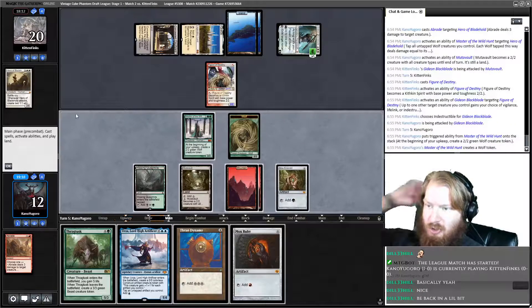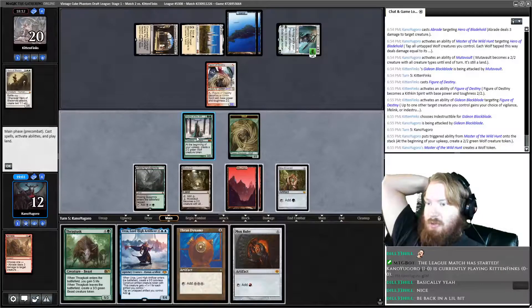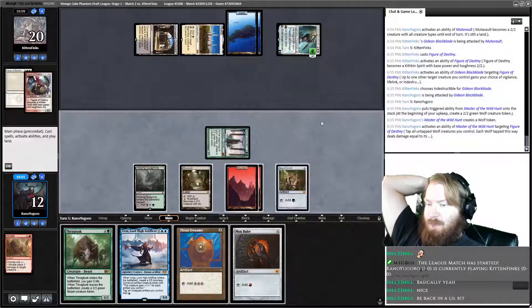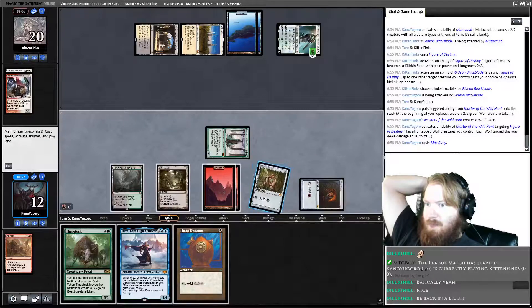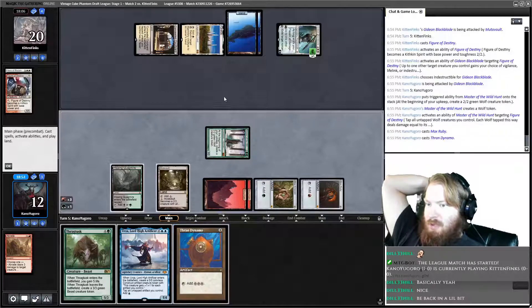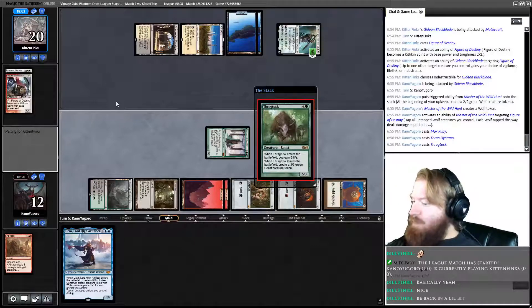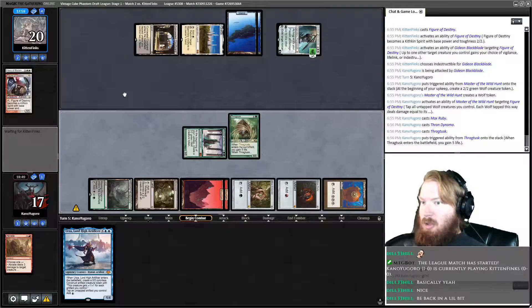We draw Mox Ruby. I think what we do here: we fight the figure, play Mox, play Dynamo, play Thragtusk. Gain 5 life, pass the turn. Opponent untaps.